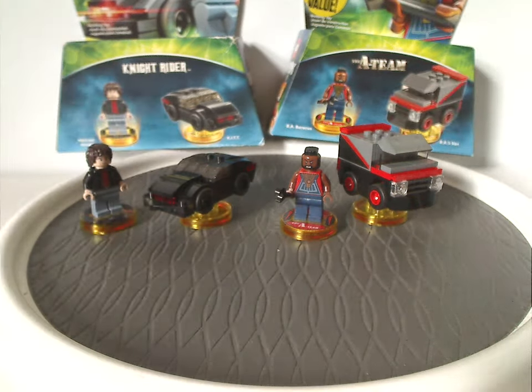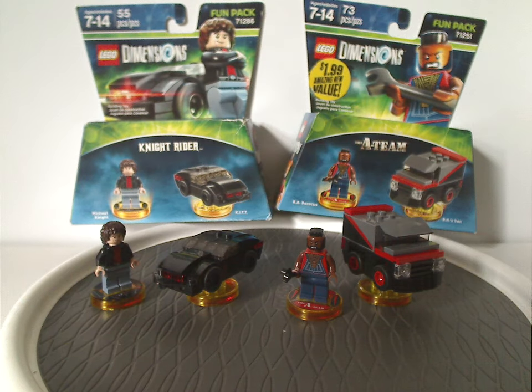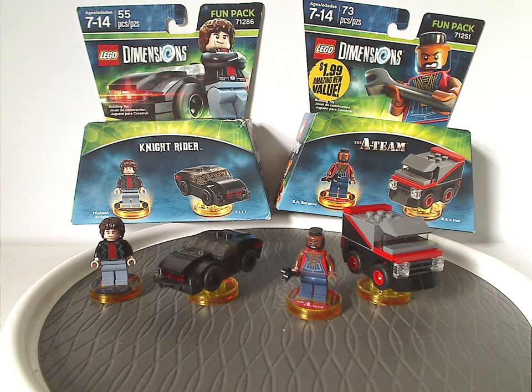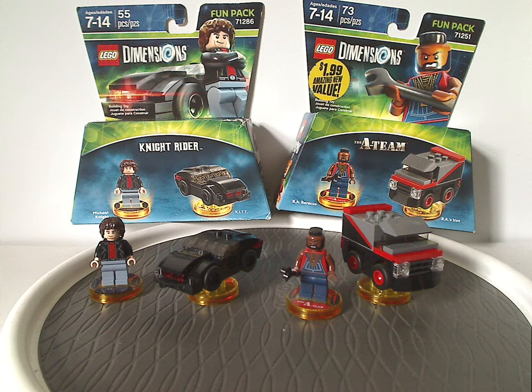For the final verdict: overall I think these are both quite good packs. You get a couple of exclusive figs in Michael Knight and B.A. Baracus. B.A. was probably the most prominent character throughout the A-Team show, though Murdock or others could have appeared in another fun pack or team pack. The builds for both B.A.'s van and KITT are quite good for how they are, despite being in small scale. I'm sure many people would like to see these in larger scale — there are some Ideas projects for that, or maybe they could come in Speed Champions form.